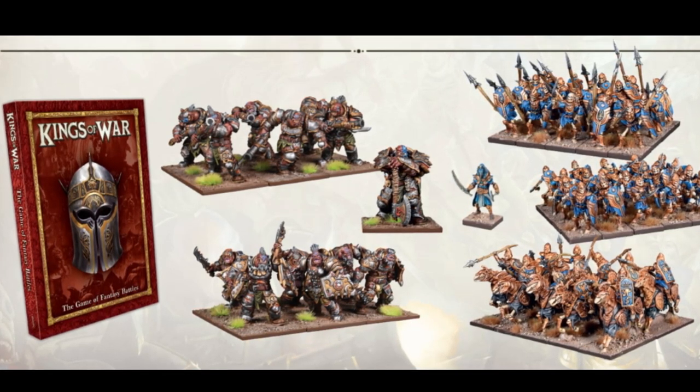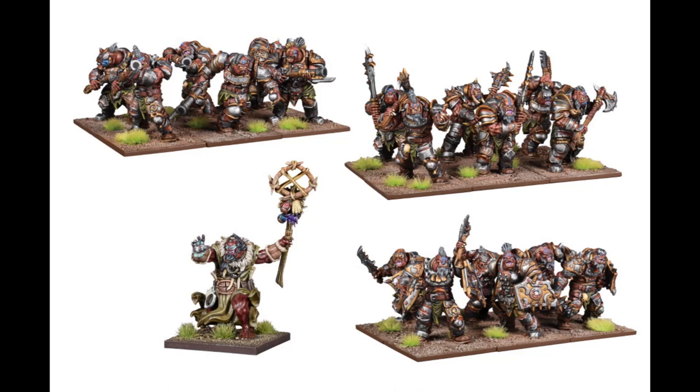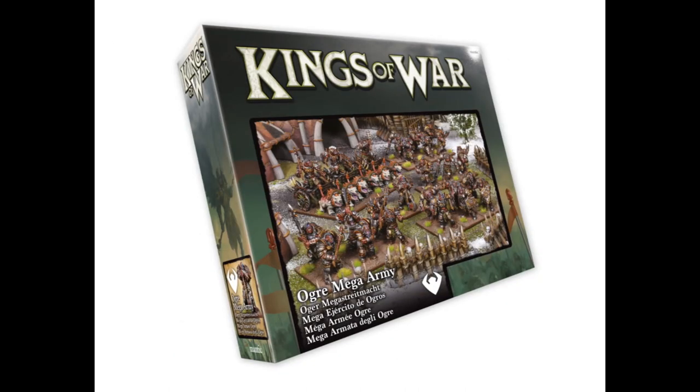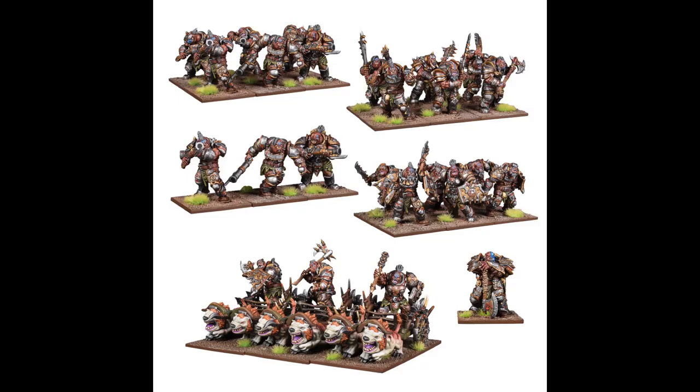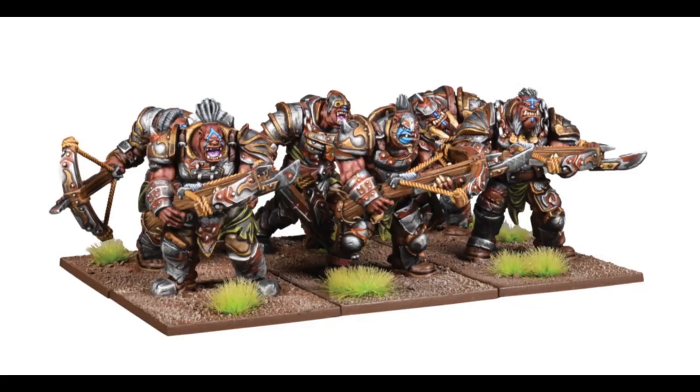Also up for release this November is the Ogre Army. Here you get 18 hard Plastic Ogres led by a resin shaman. The Mega Army has the same resin character as the Sands of Armoon, 21 Plastic Ogres, and 3 Plastic Chariots. The Chariots and Infantry units are available separately at launch too. There are also two Plastic Infantry units with resin upgrades: the Siege Breakers with their massive hammers and shields, and the Shooters with gigantic crossbows.